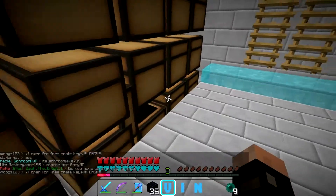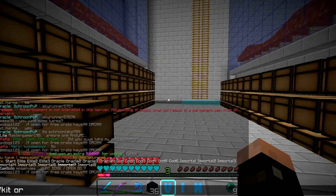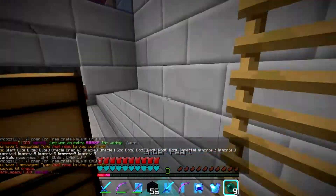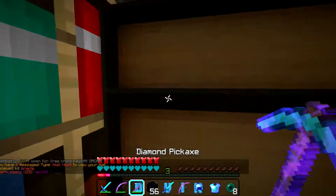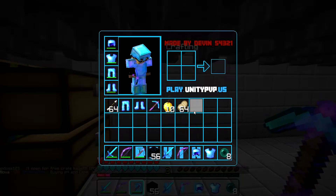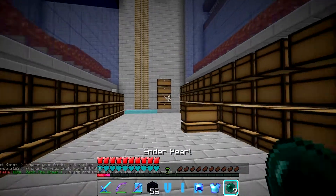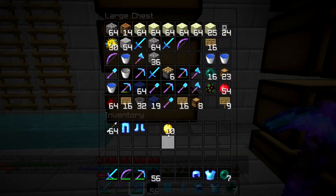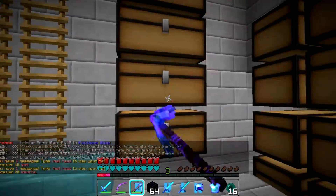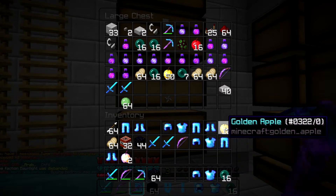We'll probably do a timelapse of me selling all of this. First I need to quickly do all my kits. Let's get kit Oracle — the storage area is right over here. We need to put away TNT, boom boom. One of the reasons I'm getting my kit is because we really need this obsidian for defending the entire base — without obsidian we are defenseless. Let's do kit God and kit Immortal.